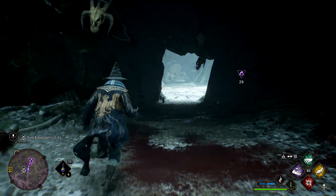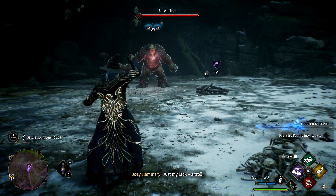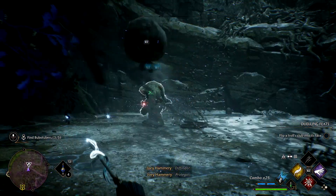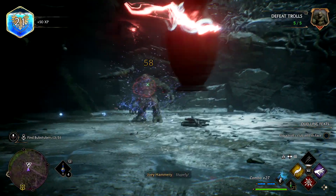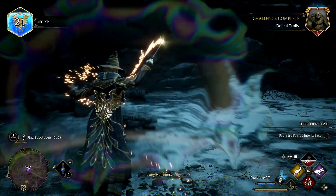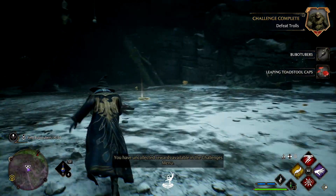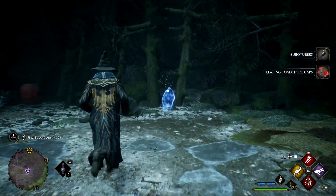Once we're in here, we are going to have to defeat the troll. So let's go and do that. Okay, with the troll down, just use your Revealio and you should find the last two are in here with us. Then we can take them back.